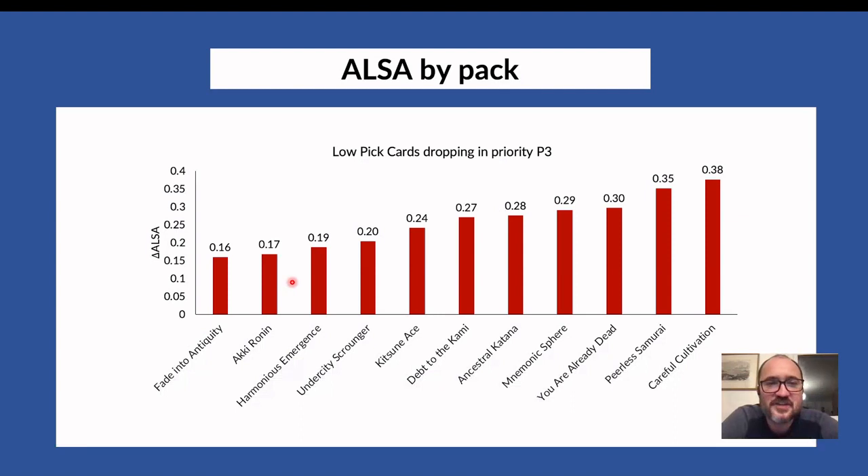Cards that drop in priority in pack three at this range include: Careful Cultivation, Peerless Samurai, Mnemonic Sphere, Kitsune Ace, Harmonic Prodigy, Fade into Antiquity, and others. I don't see a clear pattern there — it might be noise, or possibly these are cards where you want one copy but not a second. A viewer noted that Fade into Antiquity, Ancestral Katana, and Already Dead might fall in that category. Interestingly, the data shows 56% win rate whether you have one, two, or three copies of Fade into Antiquity — it only drops to 52% at four copies, so four is too many.